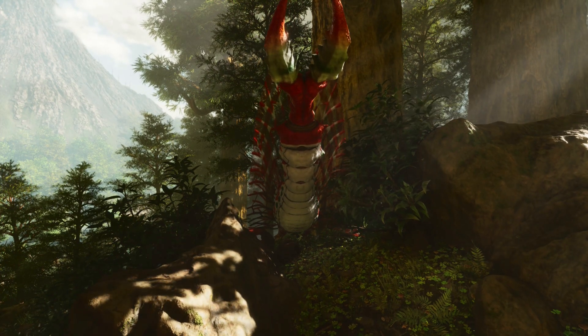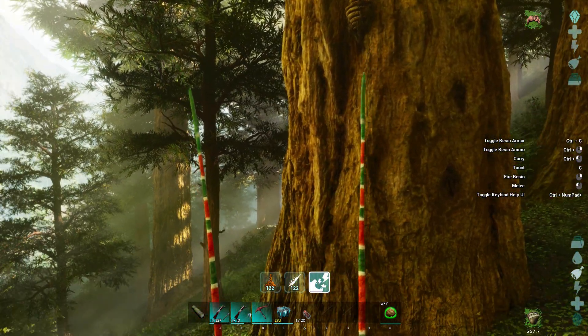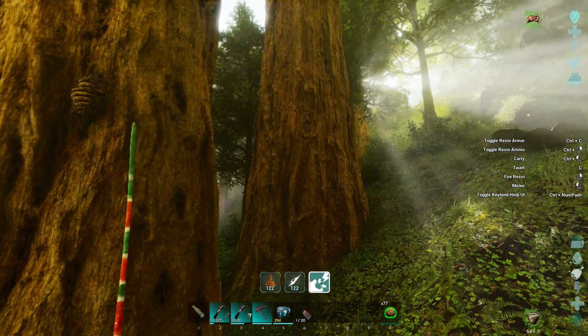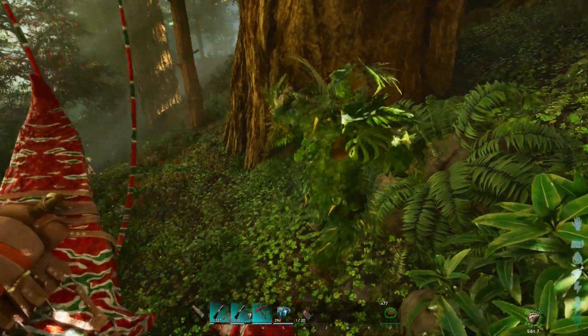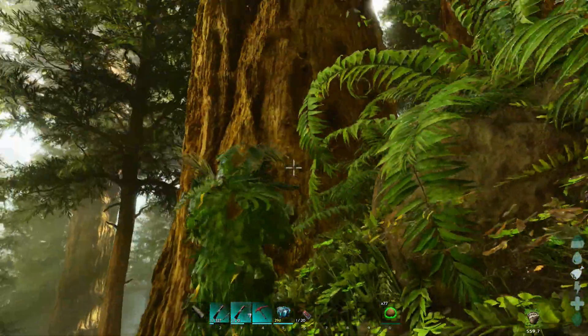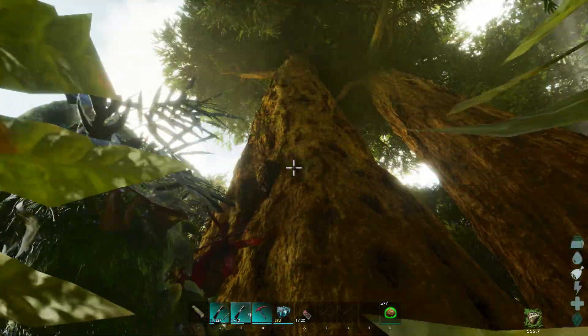In front of me you can see I've got a redwood tree. They do spawn in the redwoods here on the island. First things first, make sure the area is clear, and we're going to use a grappling hook to get close to it. You can use other methods, but the idea is you have to destroy the beehive to get the queen bee out.